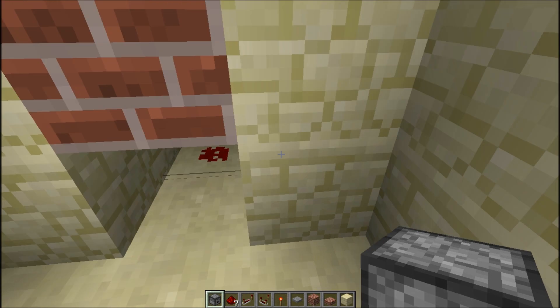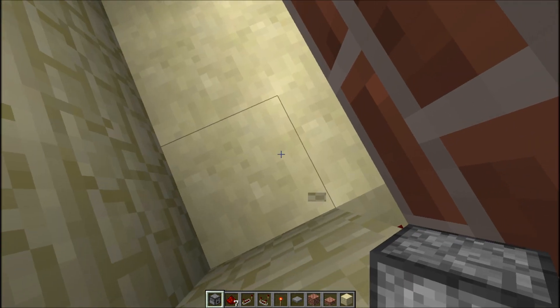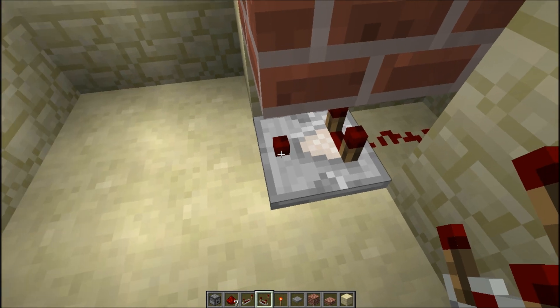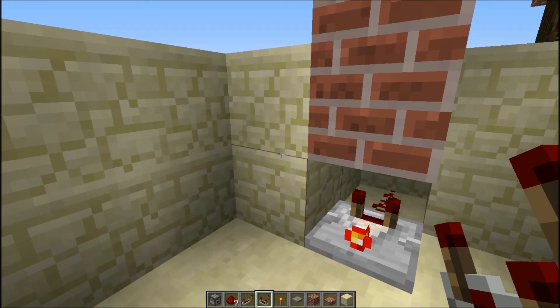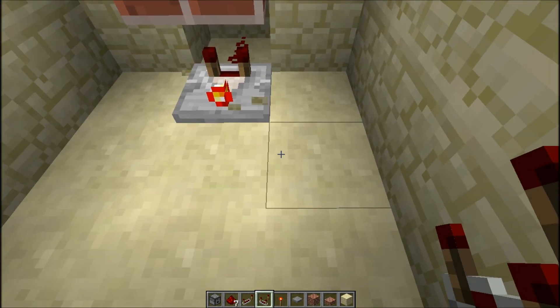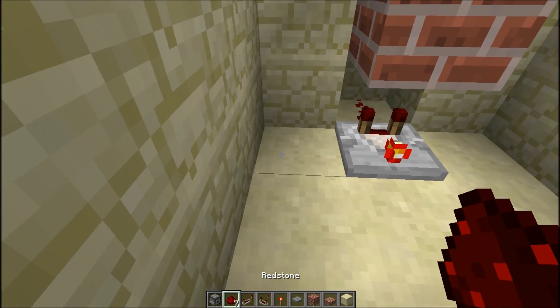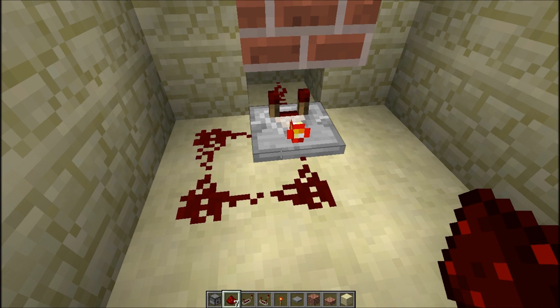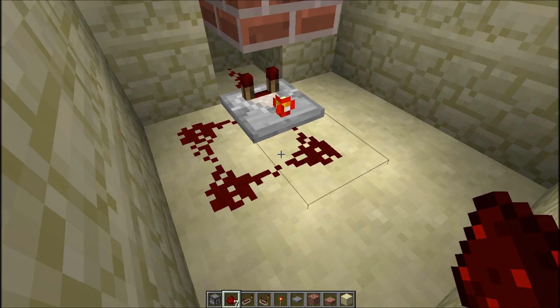So, once we've got that wire there, what you want to do is have it come into a comparator like that. We're going to switch the output, and then it doesn't matter which side you choose, but you need to complete a box of redstone like that, and that's going to create a little loop that's going to be our quick pulsar.